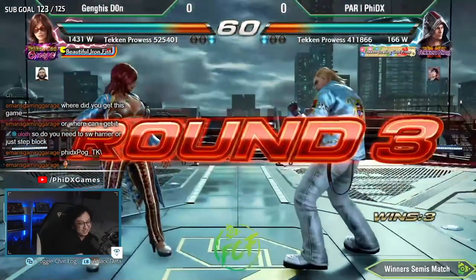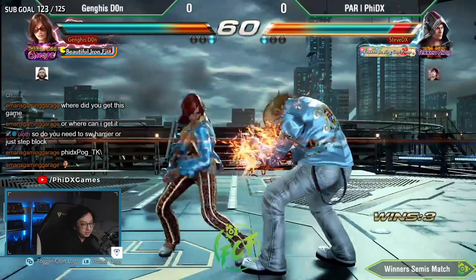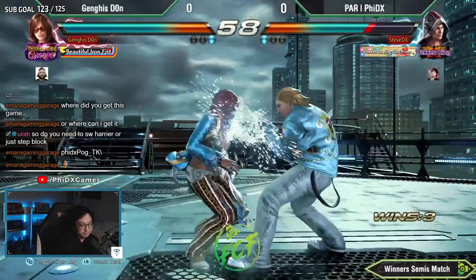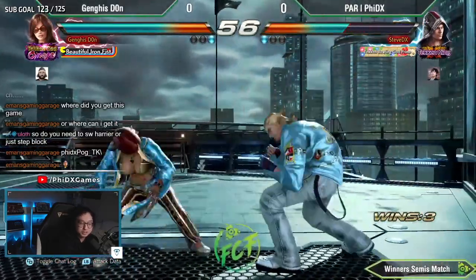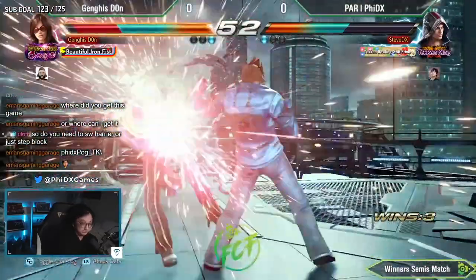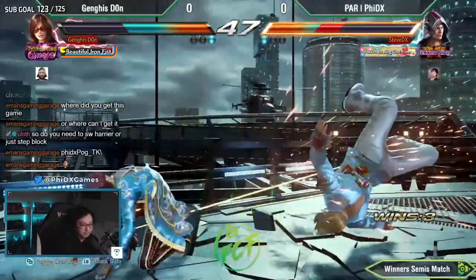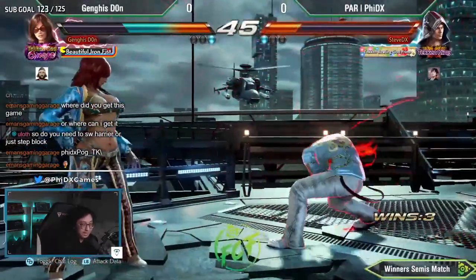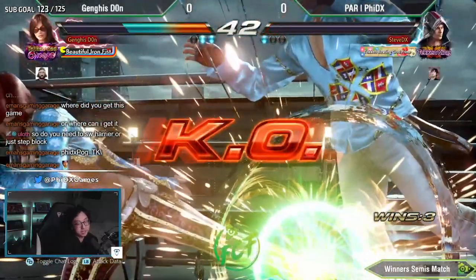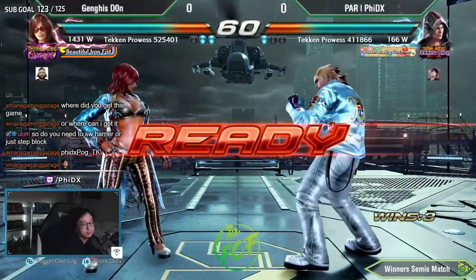A lot happened there — let's cover that again. Down forward one and then another one into stance that hits me, so I can't do anything there. That low is on paper reactable but it's pretty hard. I ate the down forward 1-1 so there's really not a lot of options there — I have to just hold the mix up unless he picks something really slow. My sidestep block was too shallow, I didn't move far enough.